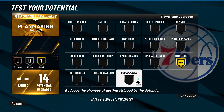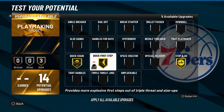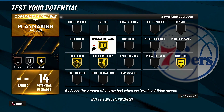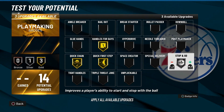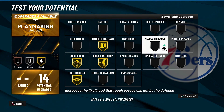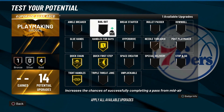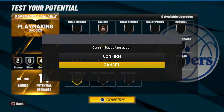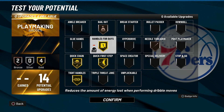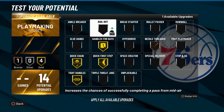For playmaking badges: stop and go, quick first step, chain handles for days. If you don't want stop and go, you can put on tight handles or space creator. Also putting on needle threader on bronze and bailout on bronze. If you don't want either of those, you can swap in unplockable.